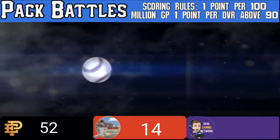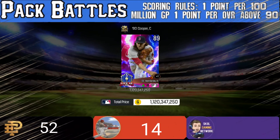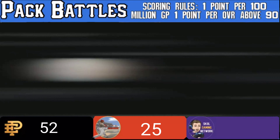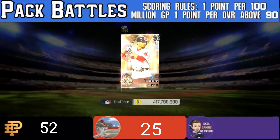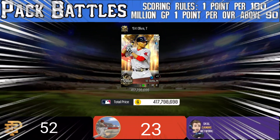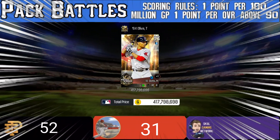Eighth pull: an 84 overall and 48 million — nothing, another donut. We only have three more pulls left and Echo Phoenix already has 52 points; I don't know how we're going to do this. Ninth pull: an 89 overall but a 1.1 billion GP pull — that gives us 11 points for this one pull alone! They said forget the fire pull, we have our own fire pull. The 90 overall would have definitely helped but hey, go figure.